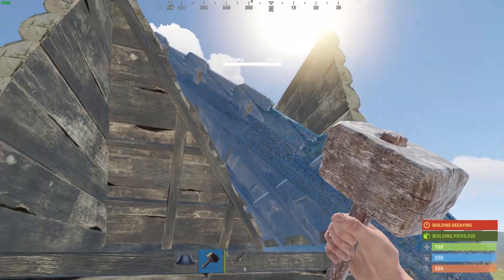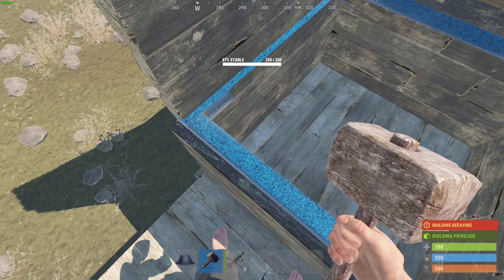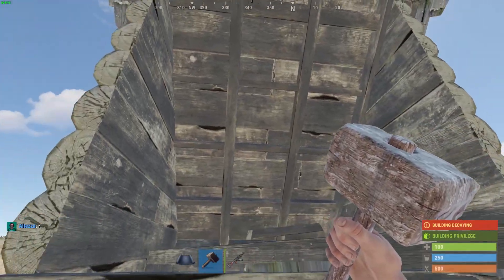To close the bunker, you just have to remove the floor frame and the bunker will collapse and close.